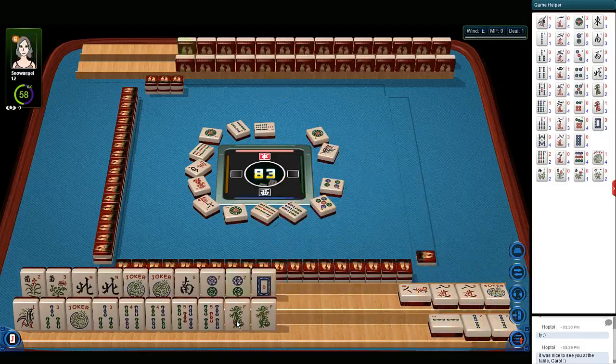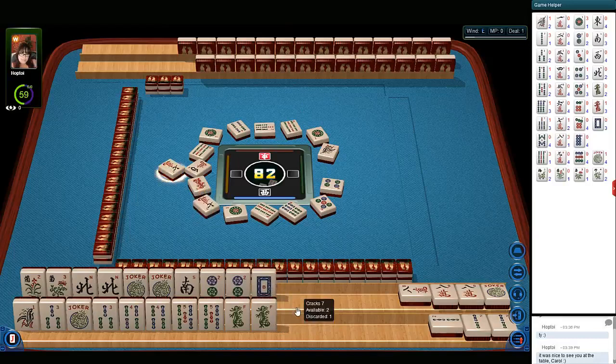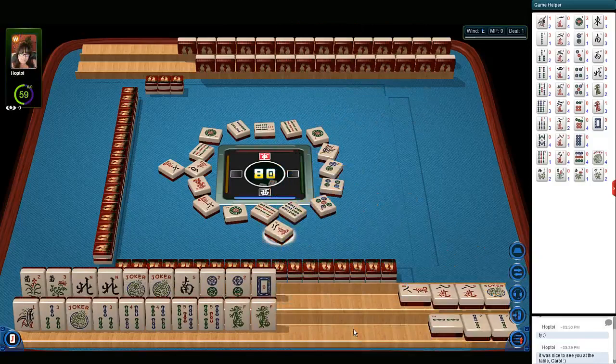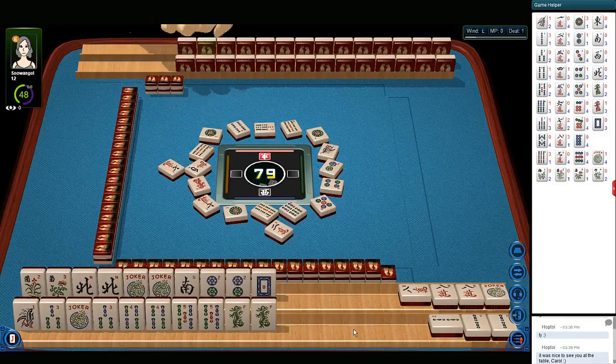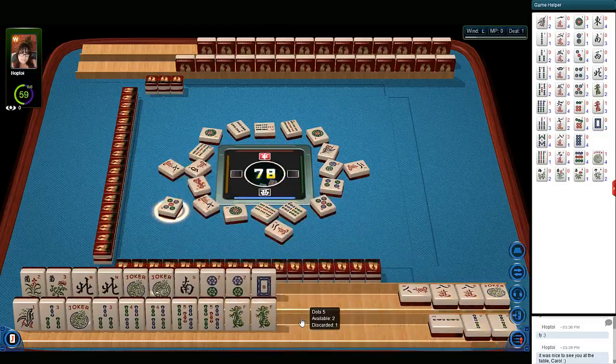Six bamboos. Next we'll let the dragons go. Nine bamboos. Seven characters — that seven's already out. Two dots. Two characters. No winds are out yet. Five dots. Two characters. Five dot is out — five dots.